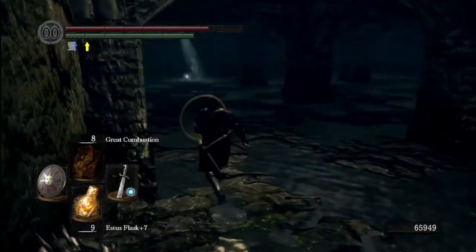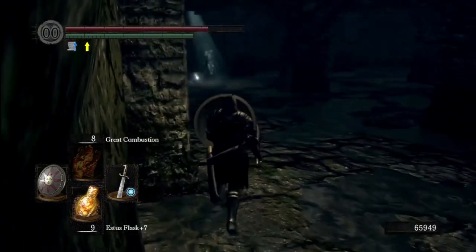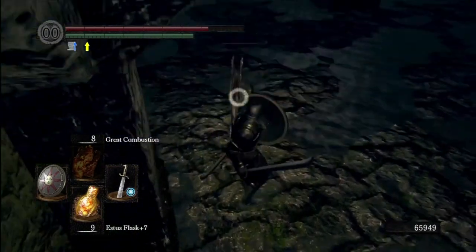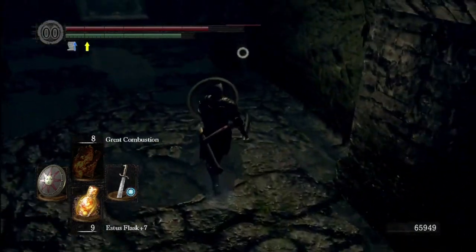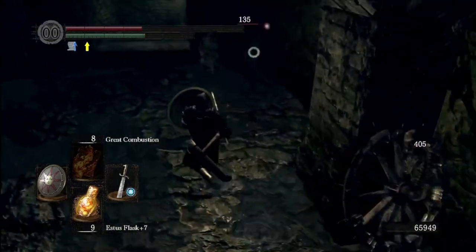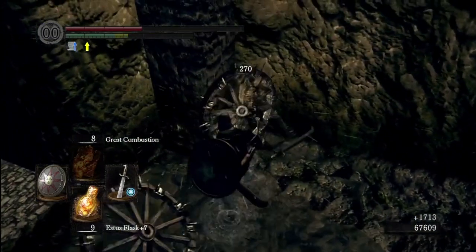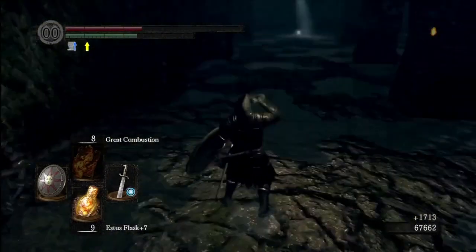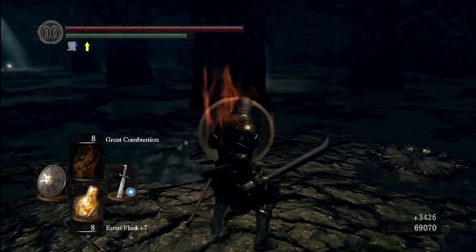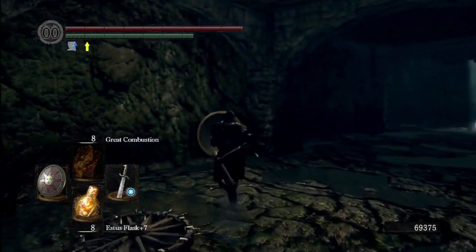At this point you should have something like the Eagle Shield or even the Havel Shield - it would be a good idea to equip it for down here. There are plenty of these things and you can't really see them coming, so you want to walk around with your shield out. My shield is the Sunlight Shield, fully upgraded, and they could still break through it if I stood there long enough.